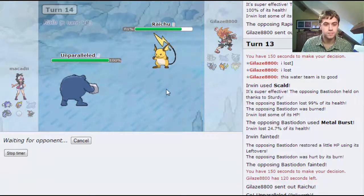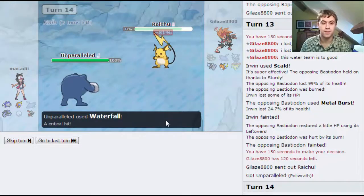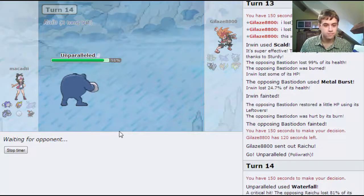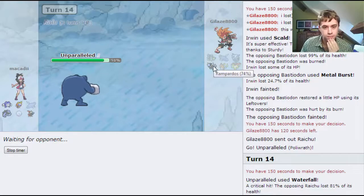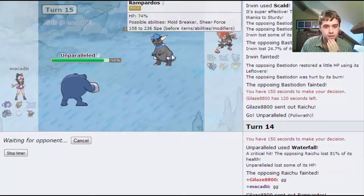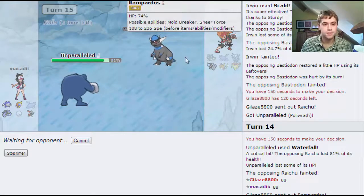Most likely I've got Specs, just because they just don't have good enough stats to actually hit stuff very well. By the looks of things it's GG from here. Rampardos is not going to outspeed me. Waterfall should be a one-hit KO, and yeah, this should be the end of it.